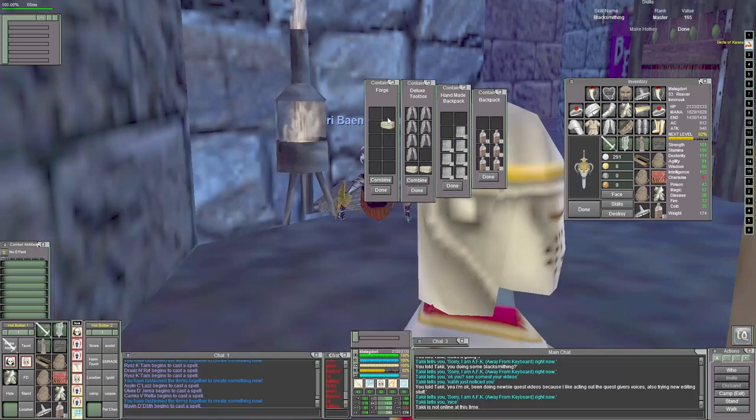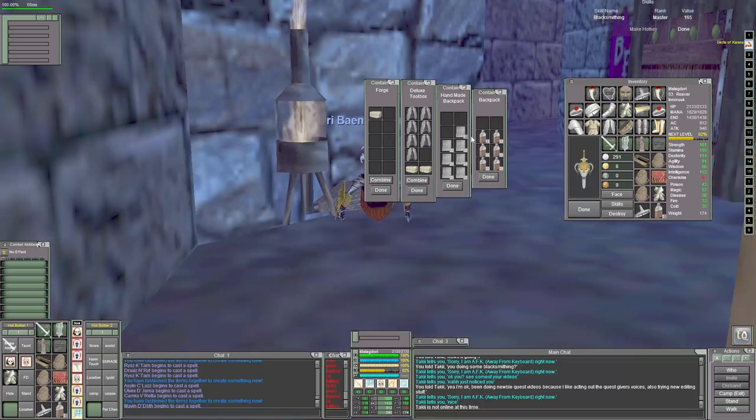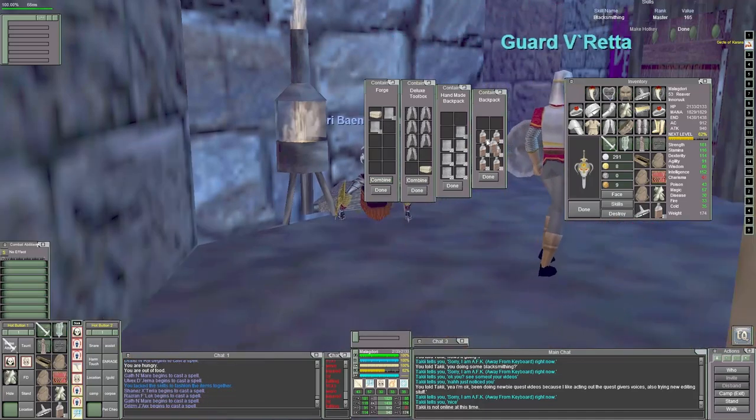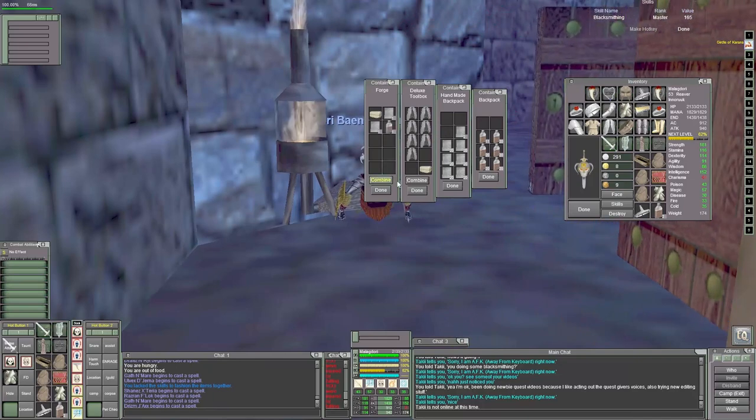After that I need a level 29 cleric to imbue the gems and a level 48 or 49 enchanter to enchant the bars. I'm actually leveling an enchanter and a cleric just for that purpose, but I'm also going to try to get friends to help me out.